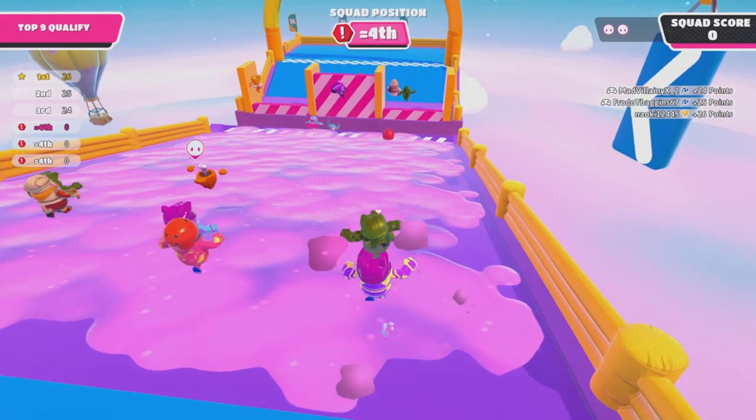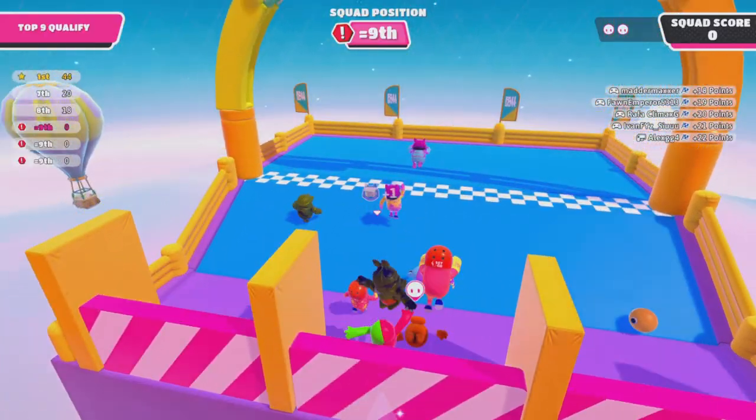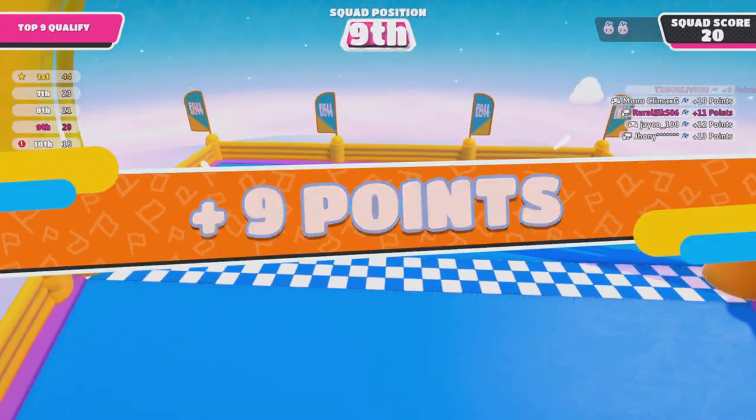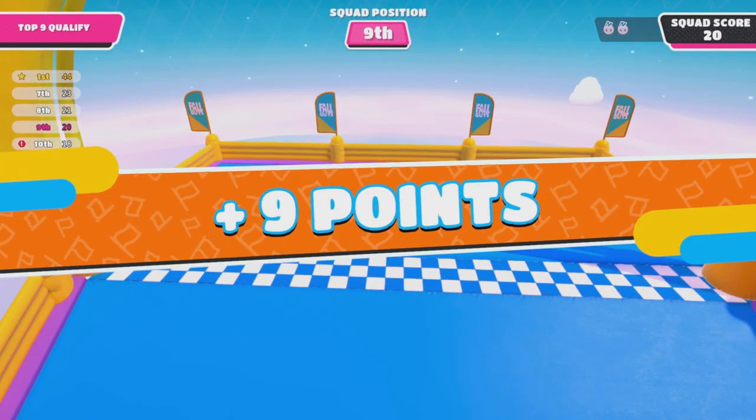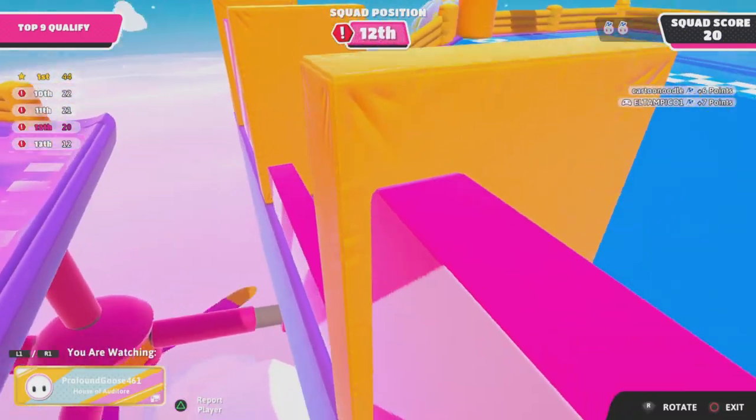In Gate Crash, it's right there. You need to jump in the middle and the Lost Helmet will be right there for you to take. It's right there smack in the middle — you can't miss it, unlike some of the other ones that may be a little more difficult.